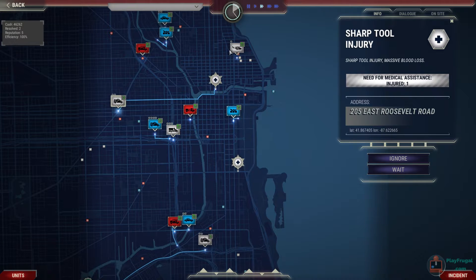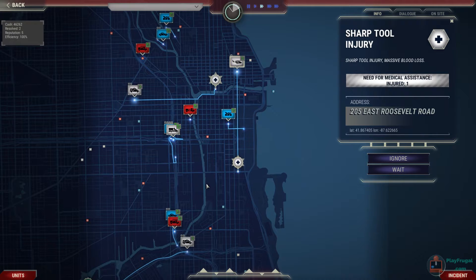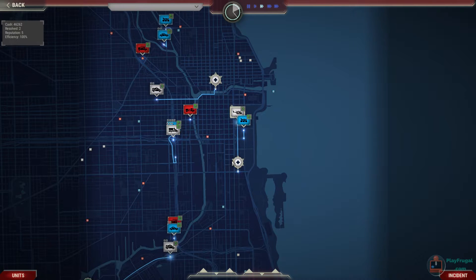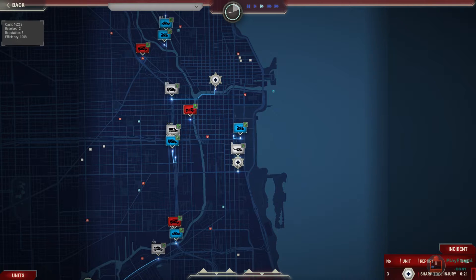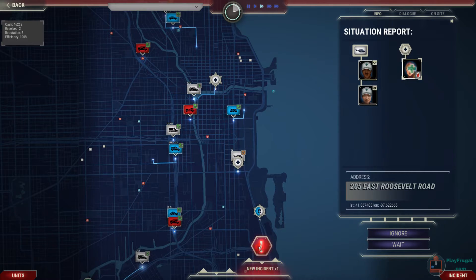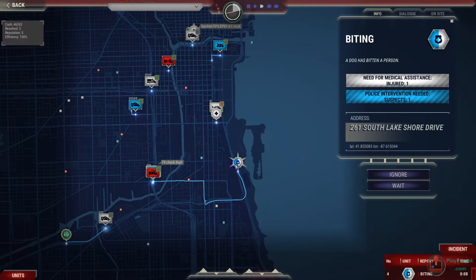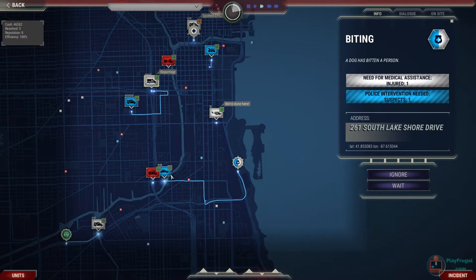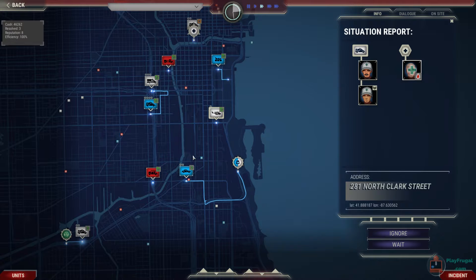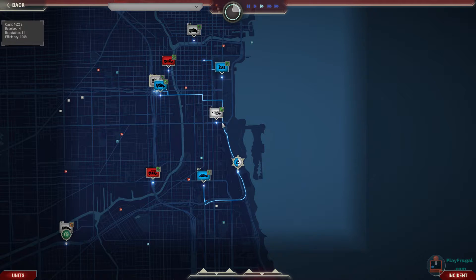We've got a sharp tool injury and massive blood loss. Let's get the helicopter rolling there. We also have a dog bite — we're going to need an officer. One ambulance is busy. Checking medical transport. We have a new incident: a pregnant woman. Medical transport will take care of the pregnancy.